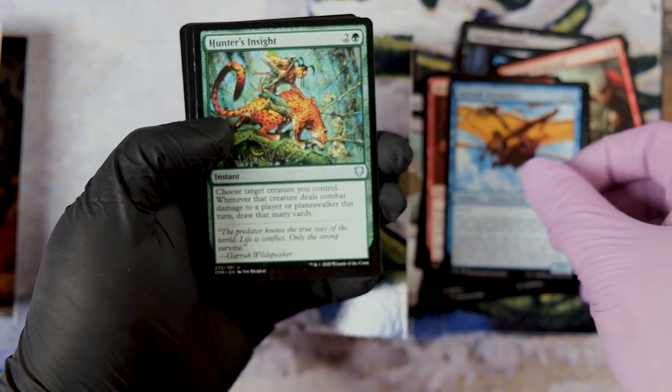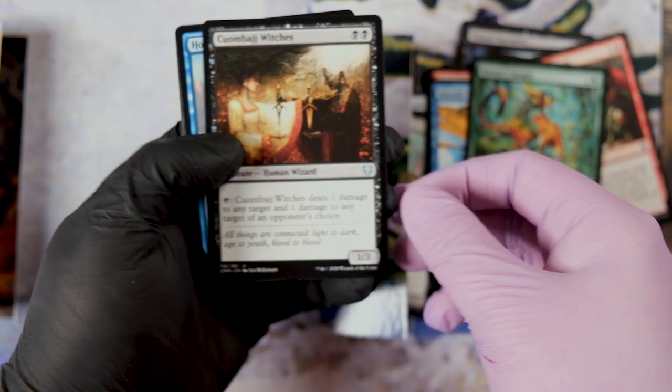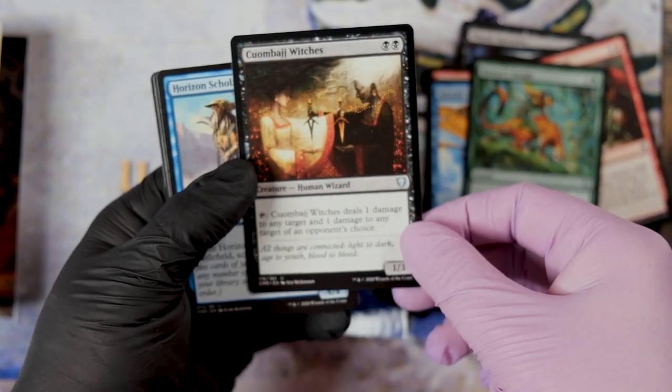First Uncommon: Hunters Inside, very nice card draw for Voltron Decks. The superb Mono Black Control staple, Kurambarji Witches, with artwork by Sepp McKinnon.